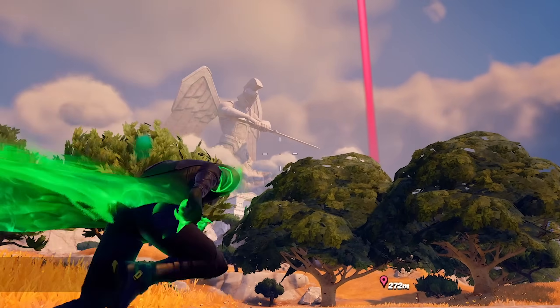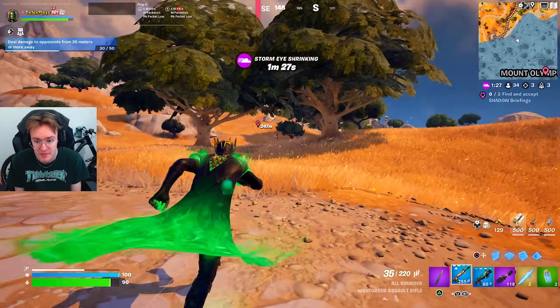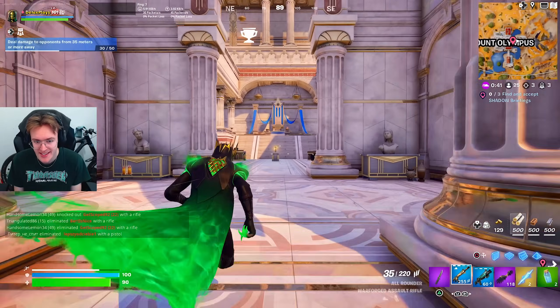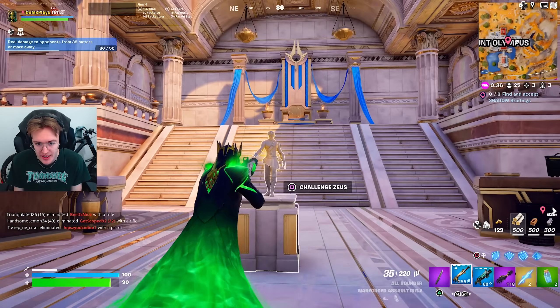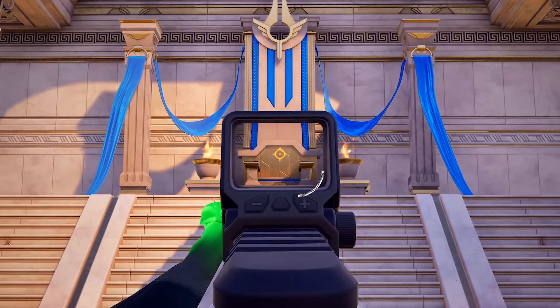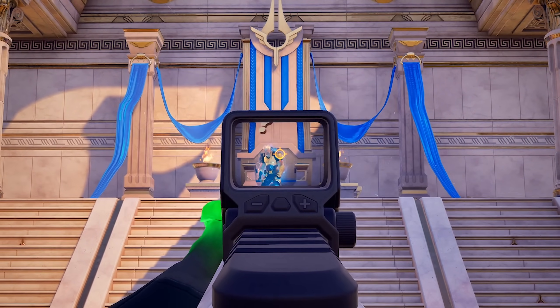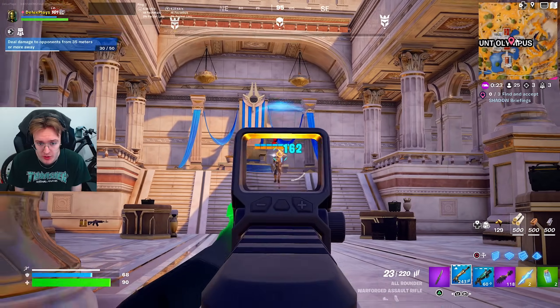We're coming off at this brand new location — look how high up that is in the sky. No one's taken Zeus' medallion just yet, so I'm guessing these work as medallions. Let's try it. Challenge Zeus — oh God, here we go. Is he going to spawn into that chair? There he is. Show the King of Gods what you're made of. He's actually huge.